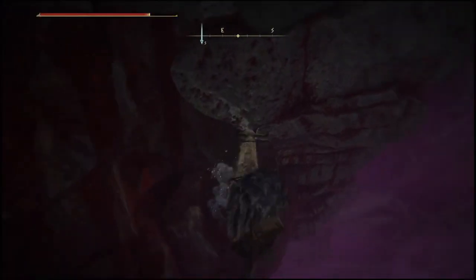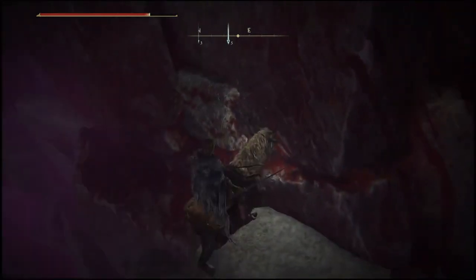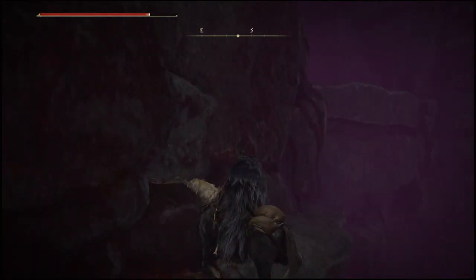Once you guys have landed on this ledge, look to your right and simply do a double jump just like that and land on these rocks. Once you guys are here, move back a little bit and complete a run and jump onto that little cliff right there. If done correctly, it will look exactly like this.